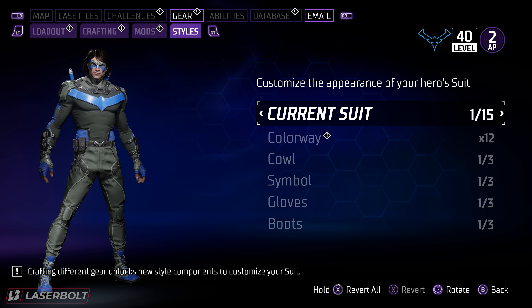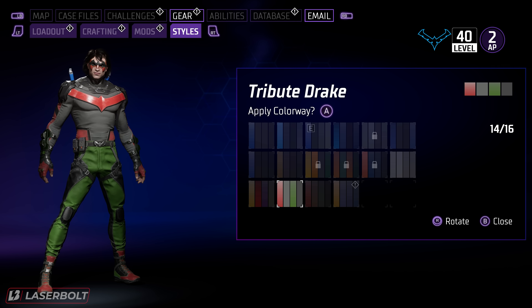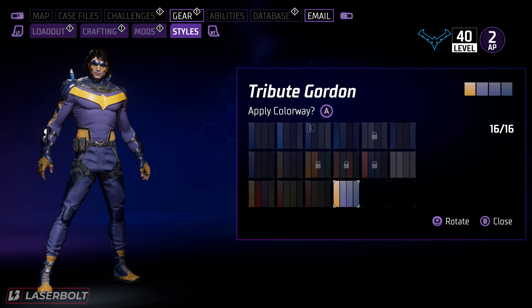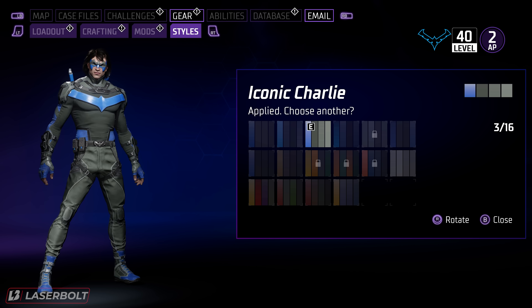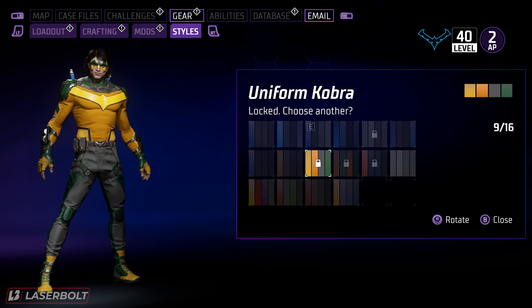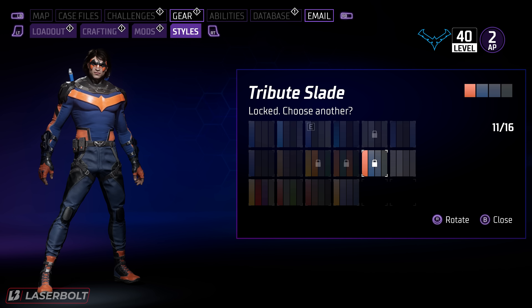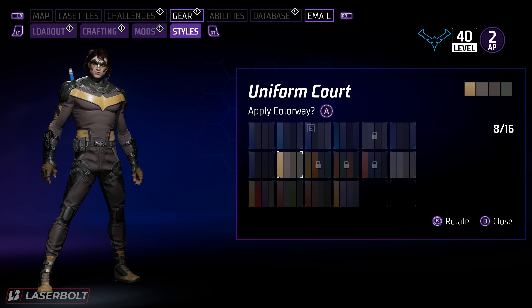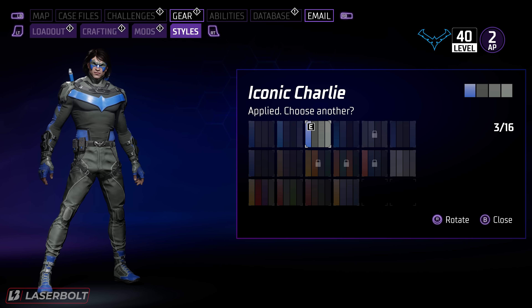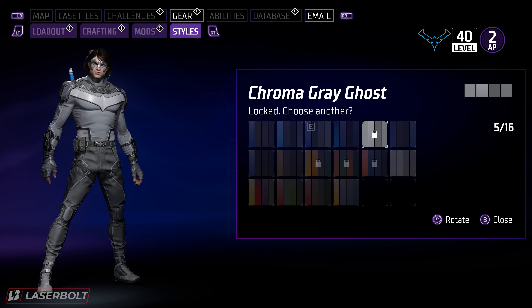The first suit shown on screen — the one out of 15 — is the only suit that will be able to get the color applied. Here's a quick tip on how to unlock these colors fast: the more colorful ones you'll get from Robin, others you'll probably get from Nightwing, the red ones most likely from Red Hood, and certain color palettes mostly from Batgirl. That doesn't mean you only get them from those characters — you could get them playing one main character — but that's the fastest way to unlock every single color palette.